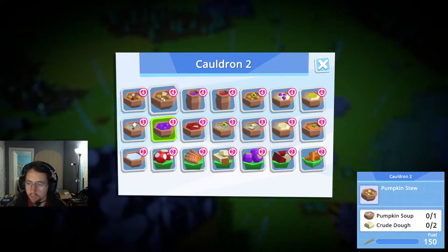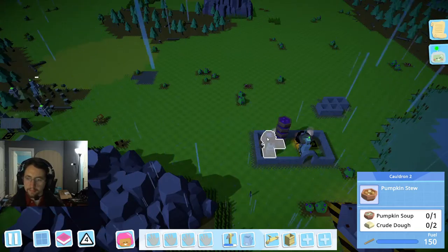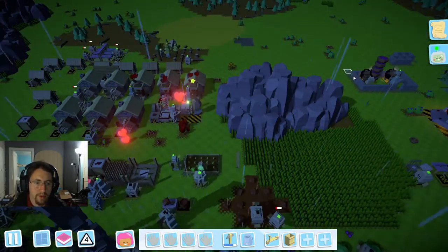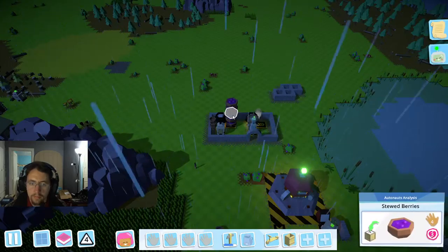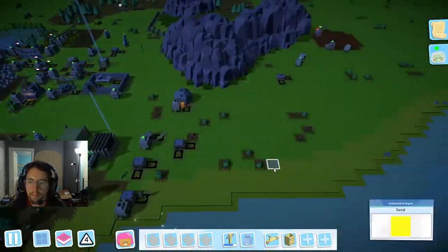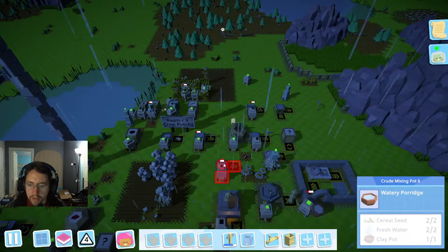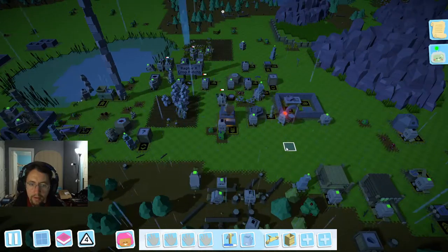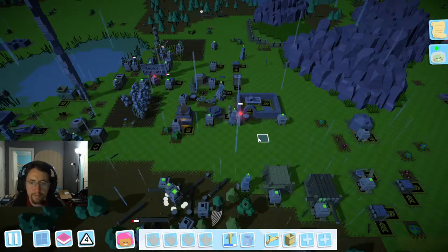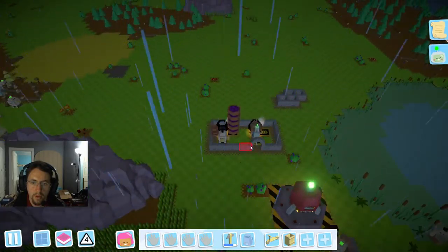Interesting. Well, we'll just set that one up to make pumpkin soup as well, and we'll try and streamline this so that we can have all of this properly making all of these. Oh — pottery porridge. That one's going to be delivered and added there. Let's confirm we should have a bot coming over to charge up. It's just quite a ways.